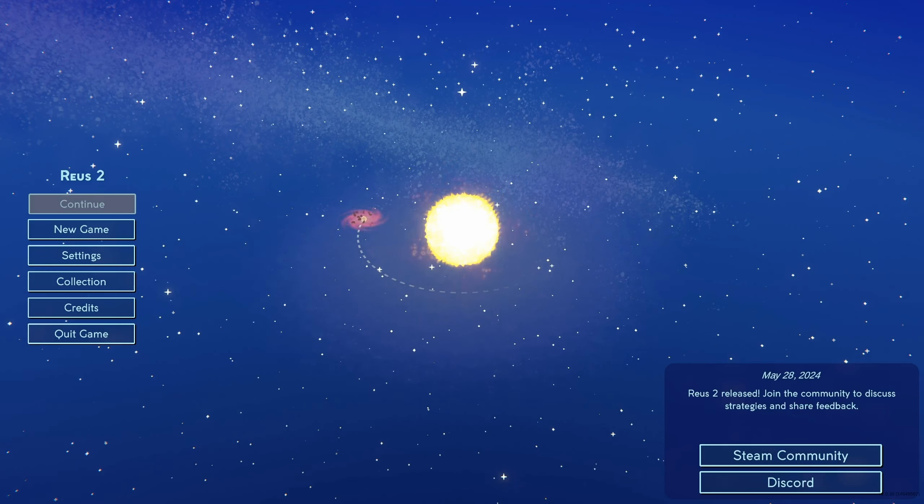Hello my friends and welcome to something new. Today we're playing Reus 2, the sequel to Reus — a god game that came out in 2013. It's like a god simulator.